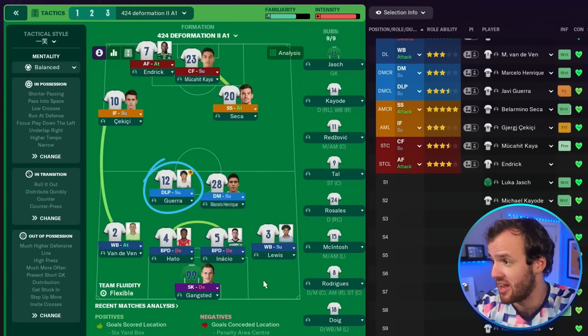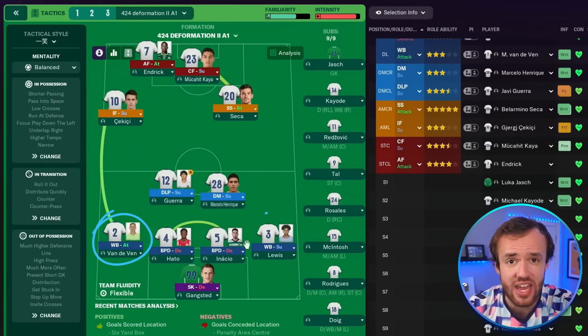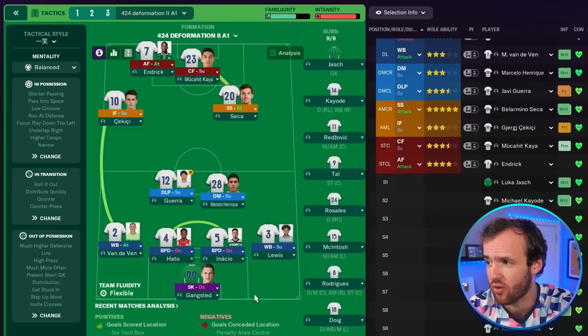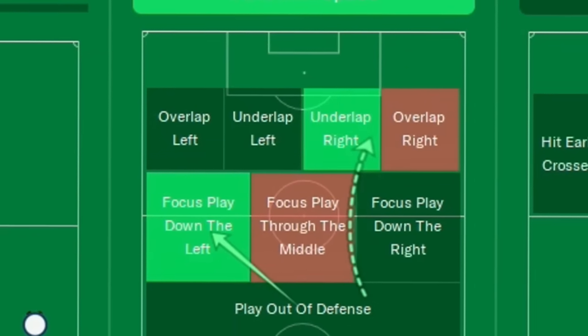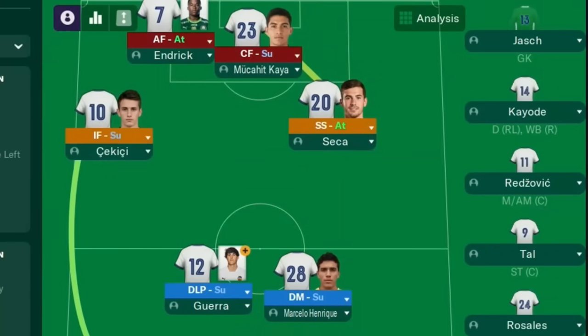We also have something we've not seen before — a deep-lying playmaker sitting behind the couple of four on the right side. Wingback on attack and wingback on support, and you can see exactly where the overload is being created. It's almost like a tactic that's been shifted over left one — instead of a classic 4-2-4, we have a scrunched 4-2-4. It still plays incredibly narrow, but it's only seeking an overlap or underlap on one side — an underlap on the right looking for this shadow striker, because the defensive midfielders are on support.